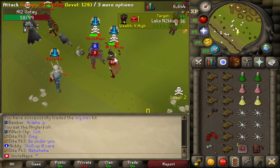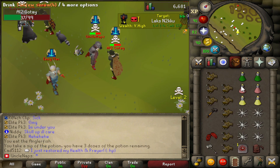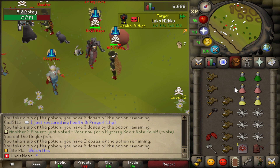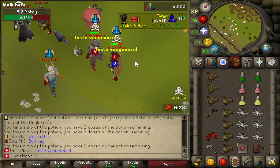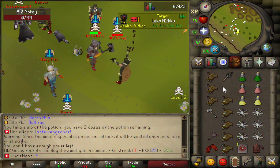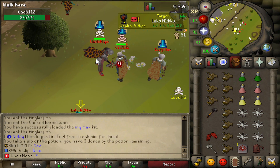We have a rematch against the guy that actually killed us. This time we will be more careful — I can't even talk, but you can call me a saver, I don't care. I'm not going to plank again to this guy. There we go, good fight — that was a huge one!